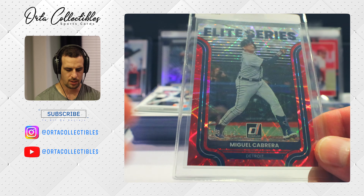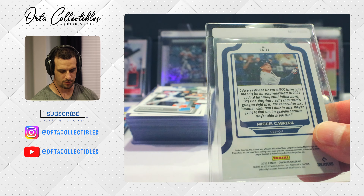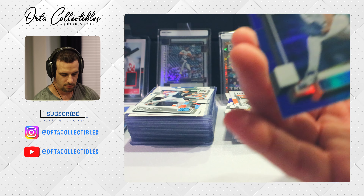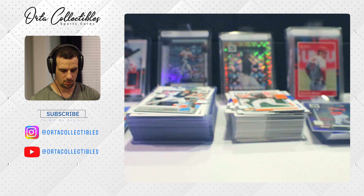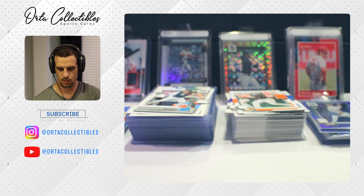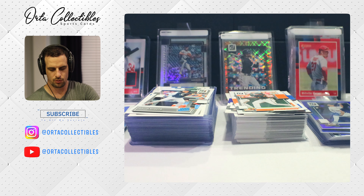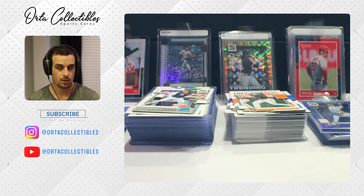Now we have an Elite Series card — this one is numbered 108 out of 149. That is Mr. 3000 himself, Miguel Cabrera, on the Elite Series — first time we got one of these and it is numbered. This guy's going to the Hall of Fame, kind of like another Albert Pujols type player. He does have a World Series — maybe one with Detroit, one with Miami or Florida at the time. The 'ES' is for the number on there — very nice.